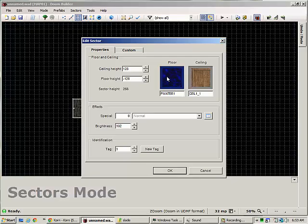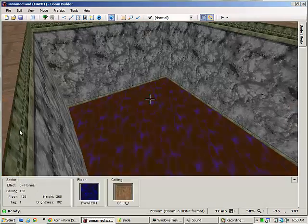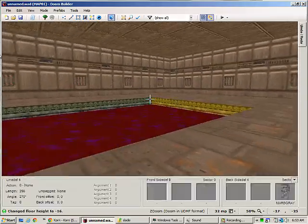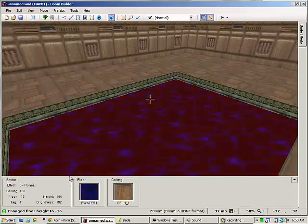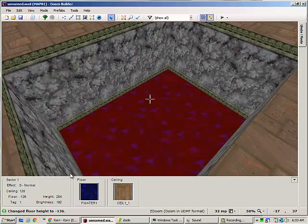We're going to set its floor to water, because that's the texture you'll see when you're on top floating. Once we've done that, we're going to check where we want our water levels. I've already done all of these, but this is where I'm going to want my water levels at negative 16.